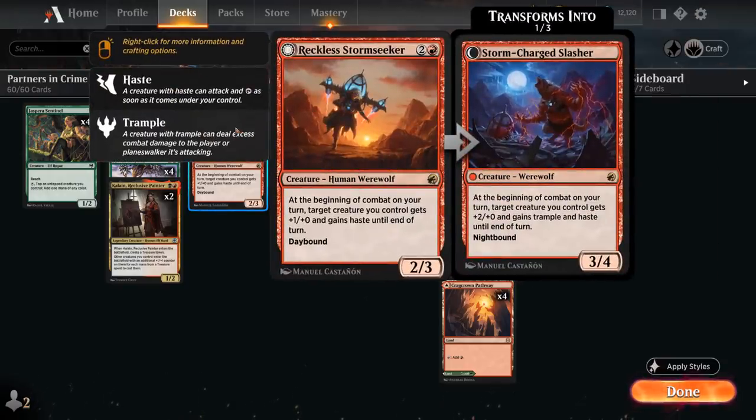So unless they can remove the Purveyor, it's actually an upside. Then we also have the full playset of Reckless Stormseeker to give us more redundancy in the haste department — a 2/3 human werewolf starting the day and night cycle. On the day side, at the beginning of combat on our turn, a target creature we control gets plus-1-plus-0 and gains haste until end of turn. On the night side, we get a 3/4 werewolf giving a creature plus-2-plus-0, Trample and haste until end of turn instead.